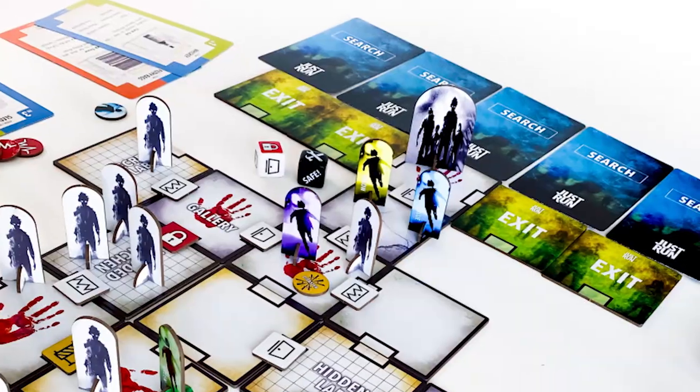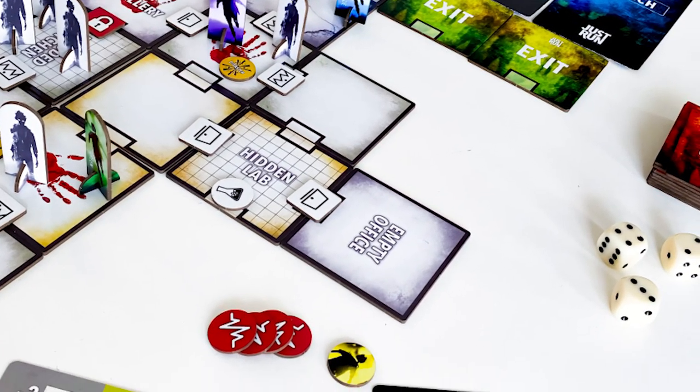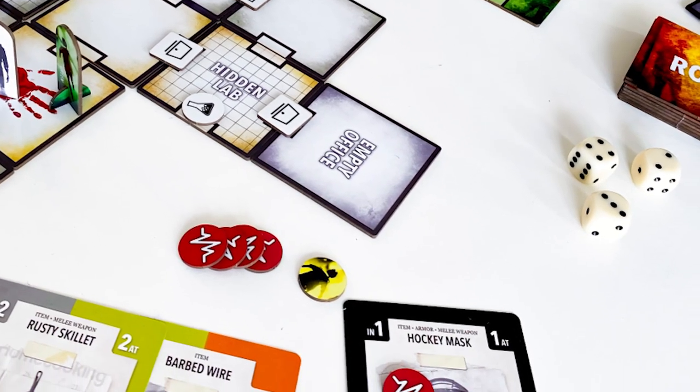In the game Just Run, you're going to be picking a scenario to go through. Basically, the world is overrun by zombies. You're attempting to escape — a helicopter has been called, but there's only so much room for some people. You'll move from one tile to the next on the board trying to find the exit, and only one of the exit tiles will actually let you get out.